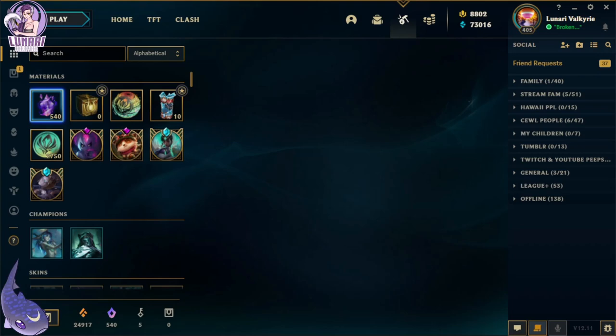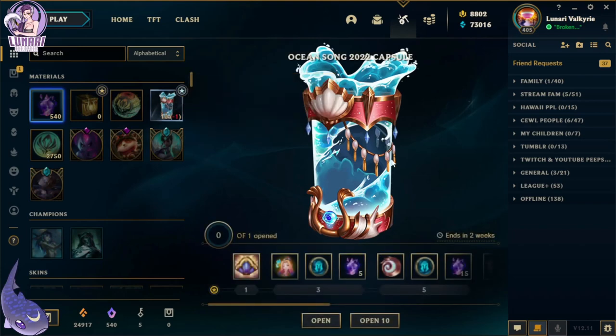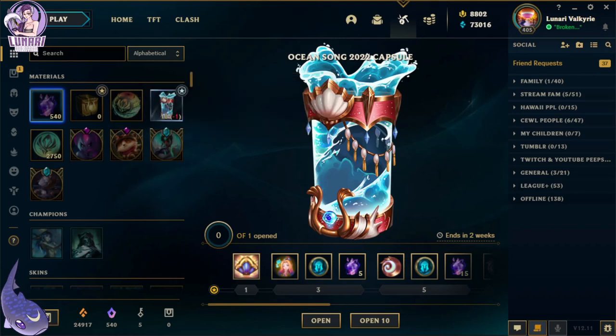Hey guys, we're back with another unboxing video. This one is for the Ocean Song 2022 capsules — I got 10 of them. Each contains three random skin shards with a chance to obtain an Ocean Song grab bag. So let's see, we got 10 Ocean Song capsules, opening them one at a time.